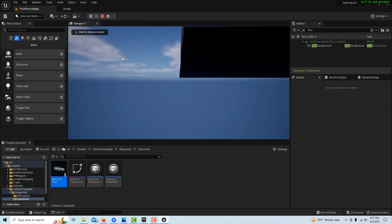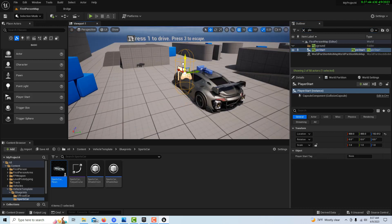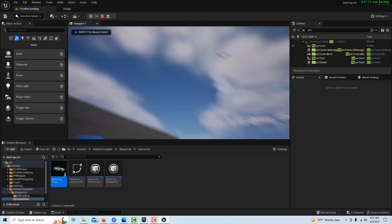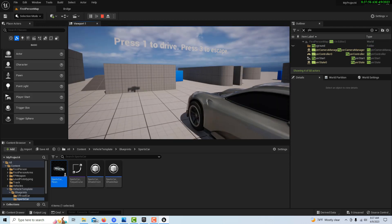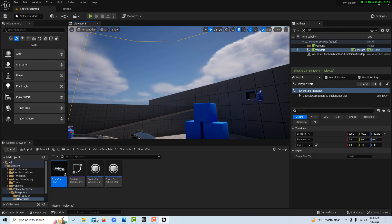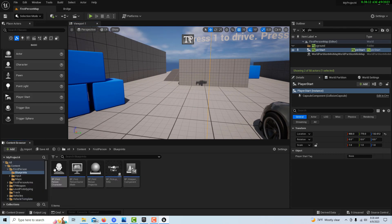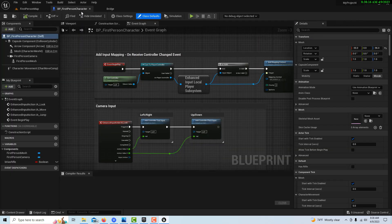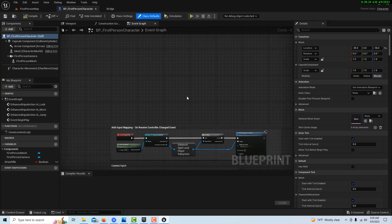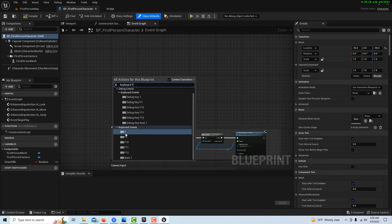If we hit play, something's already awry — I just fell off the world. When I stretch the world it somehow messes things up. Let's hit play again. Okay, there are our instructions, everything seems fine. We're not going to worry about switching the camera view and will go with this back camera for now. First we'll go into the first person blueprint, dock it, and set this up — it's going to be triggered by pressing 1 on the keyboard.